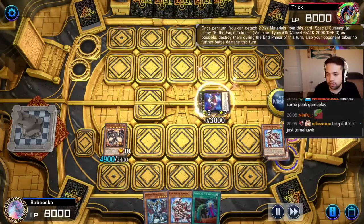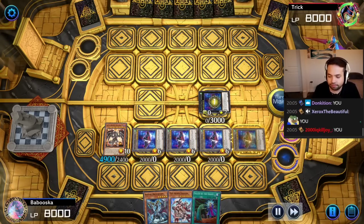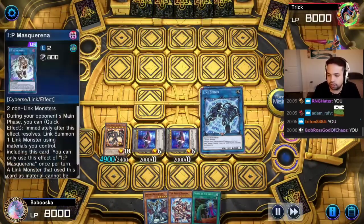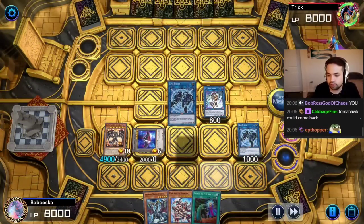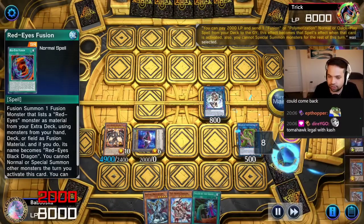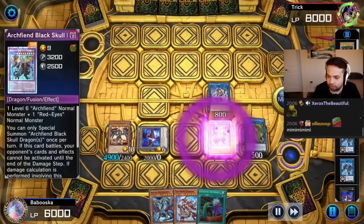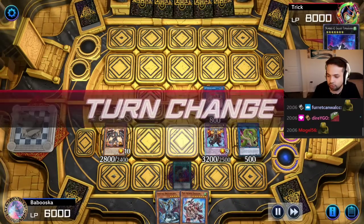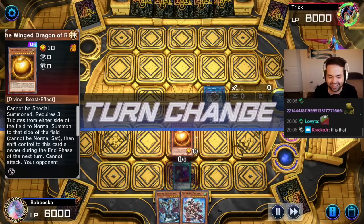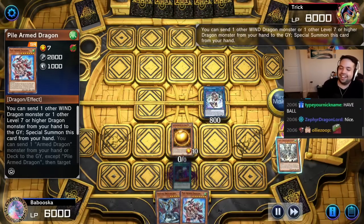Tomahawk — it's still legal. Link off for IP. Just make some zones here. Make the Link Spider, then make Verte. Red Eyes Fusion — Royal Archfiend Black Skull Dragon. We're balling.